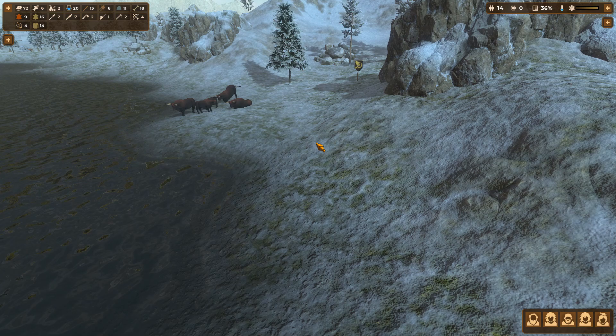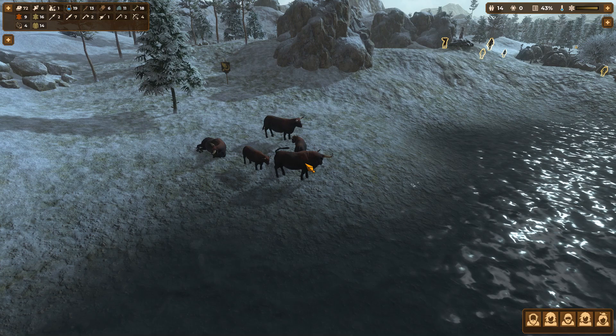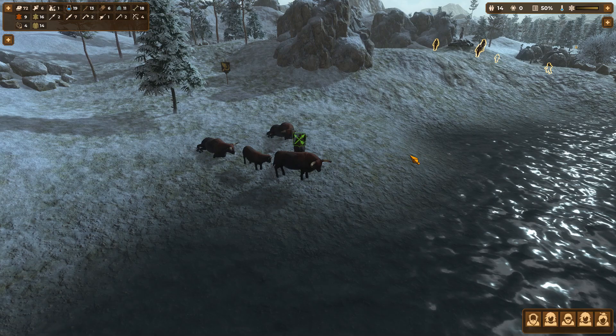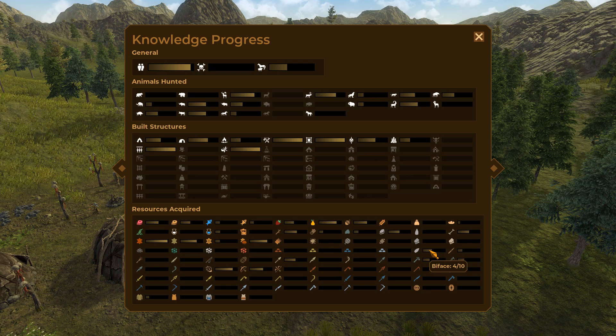It may seem counterintuitive to go for weapons first when I have no problem with meat, but if we can hunt larger game that means a lot more potential knowledge points. At some point we have a whole bunch of aurochs we should hunt down — if we can kill like five of those, that's a load of knowledge. And if I can take on five mammoths, that would be even better. We should also continue expanding as we have been.